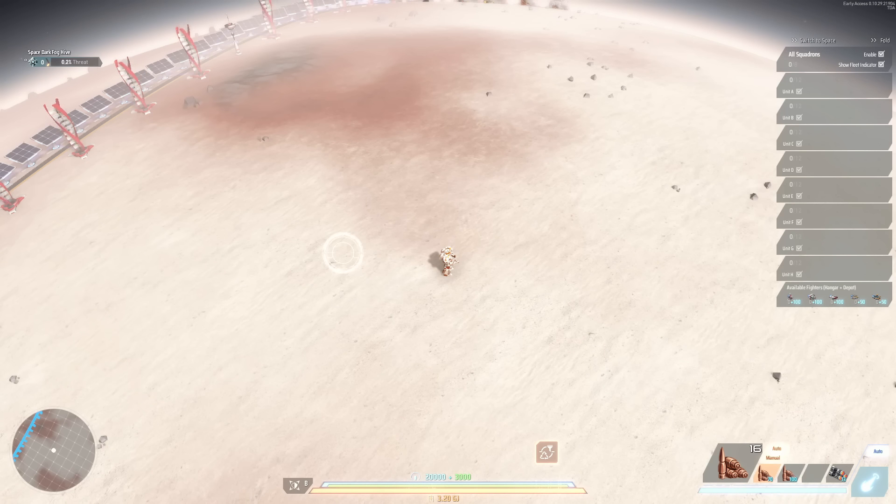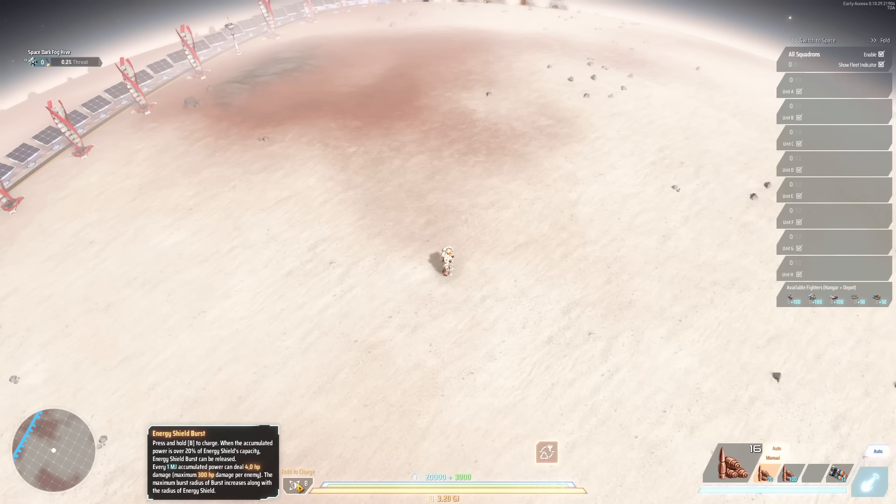One really massive update, especially useful in the late game, is this new skill: the Energy Shield Burst. The button is B by default. It allows you to charge up your mech and then release — boom. You're essentially ripping away your own shield to deal damage around you. Make sure you're not fighting too large a group, because if they're already ripping your shield away you won't survive. But especially later on, you can just run into a base and blow it up with your own shield.